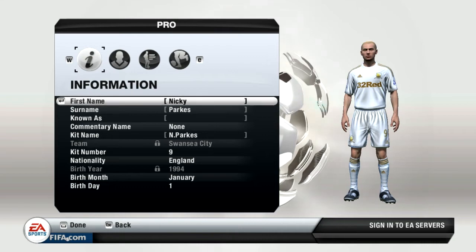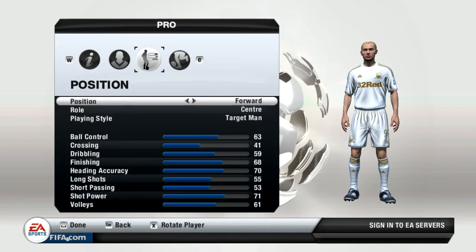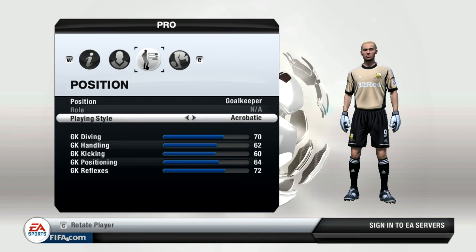In the pro section, I won't be focusing on information and appearances — that's for you guys to decide, you can go to town on that. However, I will be talking about the final two things, which is position and playing style. I would suggest going with the acrobatic playing style. You want to have those higher diving and reflexes attributes more than handling and positioning, which you get out of the traditional playing style. Go for the acrobatic — it will definitely help out, especially saving those long shots and those cross-net shots.